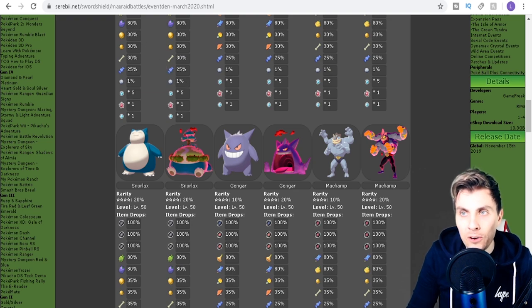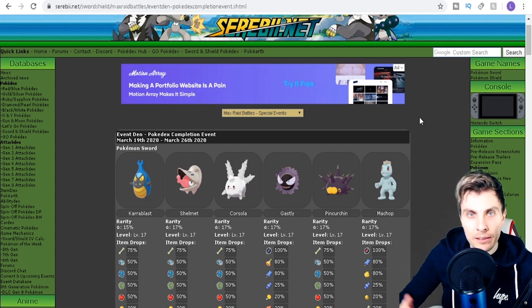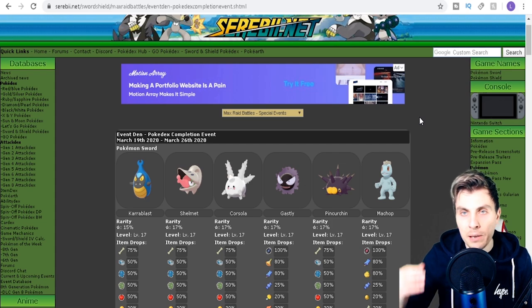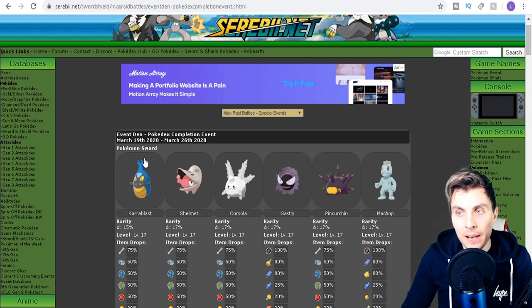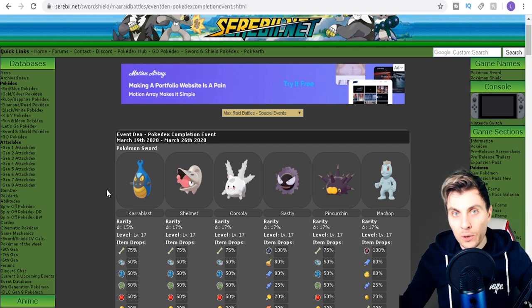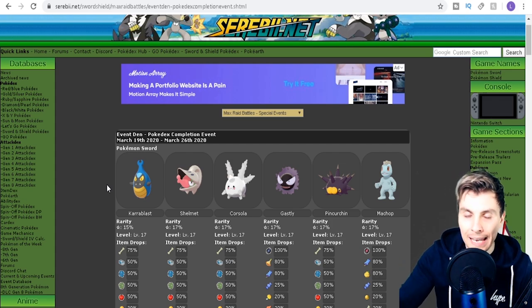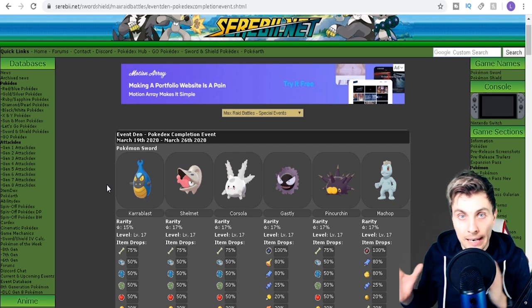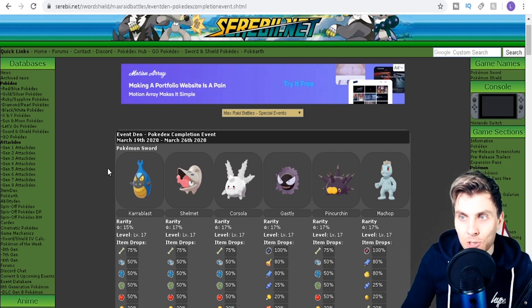Last night they went one step further. Links to Serebii, where we're getting all this information from, will be down in the description — a big shout out to them as always. The dens have now been updated and they're further extending version-exclusive Pokémon into the other titles. Sword players and Shield players, you are now going to be able to access Pokémon that you once weren't able to because they were version exclusive.